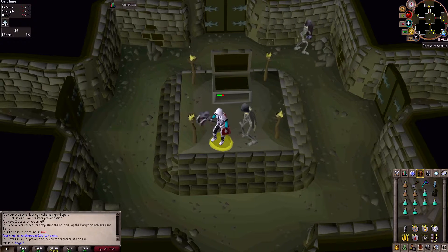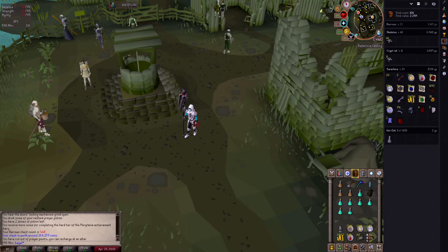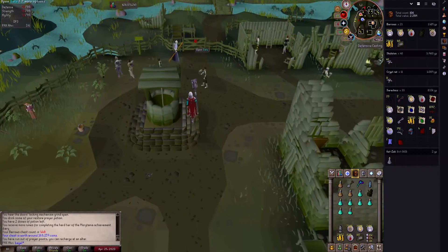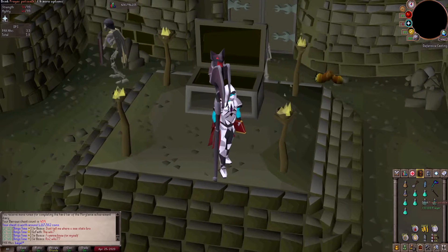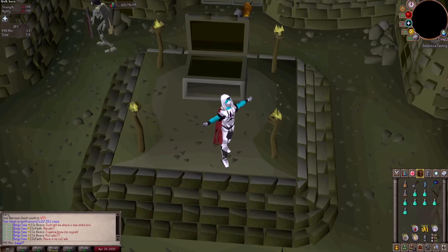After 21 chests we finally got our first barrows piece — a Verac's helm. We then got our second barrows piece shortly after: a Guthan's war spear. That square is done — time to move on.